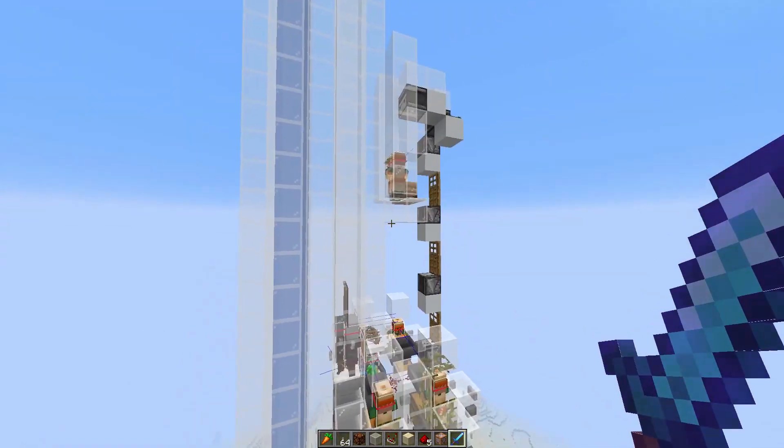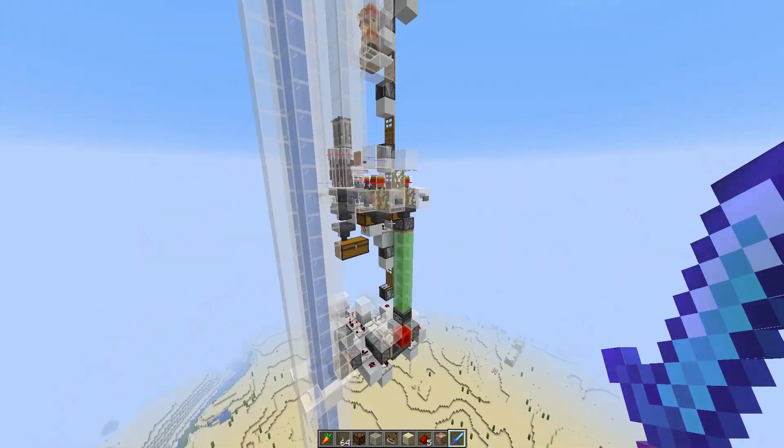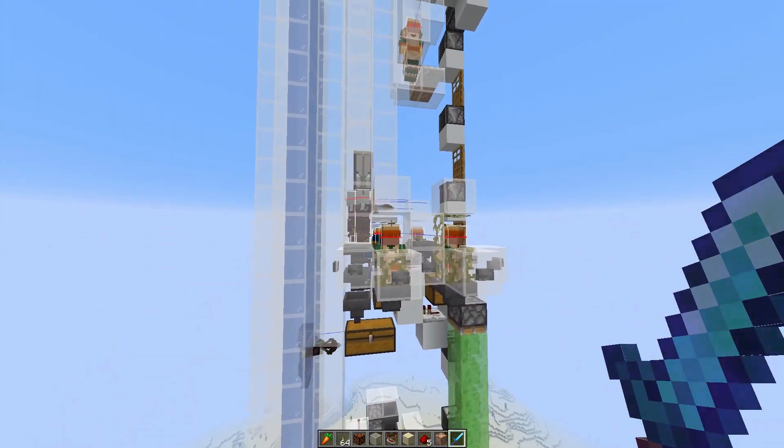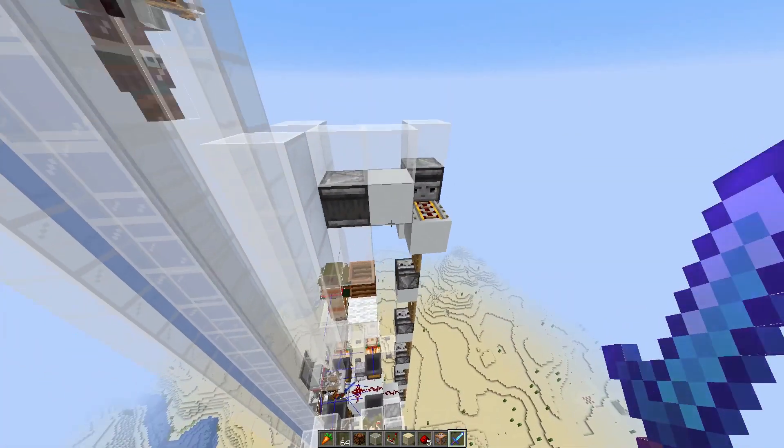Hello and welcome back to the raid farm v2. Just a quick overview: we still have our pillager outpost and our killing area, but one major part is missing now — the spawn platform.